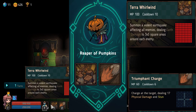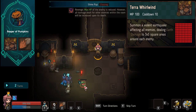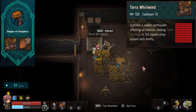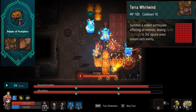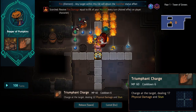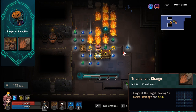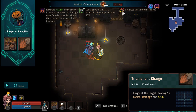Reaper of Pumpkins' first ability, Terror Whirlwind, summons a violent earthquake affecting everything in the room. It hits really hard, has multiple uses, and can hit anything in the room. It also breaks shields — if multiple things are casting and you use this, you can get a multi-break giving you a combo chain that increases damage. Second ability, Triumphant Charge, is a long-range stun — one turn stun, break armor a bit, do some damage, and great for escaping without using a blink. These two strong abilities secure Reaper of Pumpkins a spot in B tier.